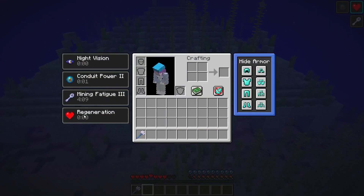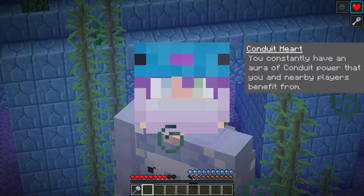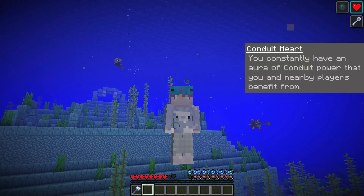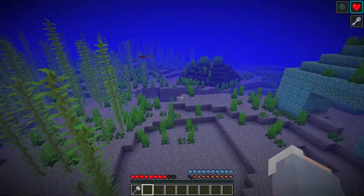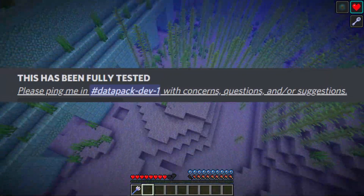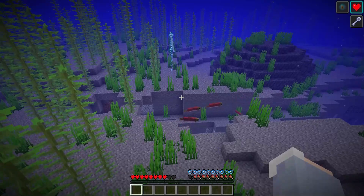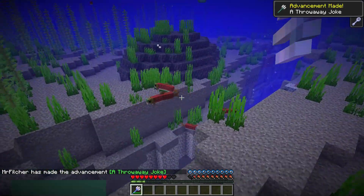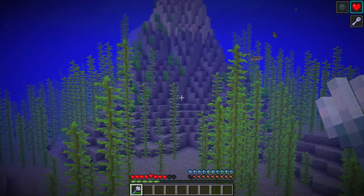Our next ability, also passive — you've probably already noticed it in the top right — is Conduit Power, labeled Conduit Heart. You constantly have the Conduit Power that you and nearby players benefit from. I wasn't able to show it affecting another player since I'm not in any origin SMPs, but the creator confirmed it is fully tested and working. I think this is huge — I haven't seen this on any other aquatic origin. It gives you a supportive role to help friends collect ocean resources or invade ocean monuments.